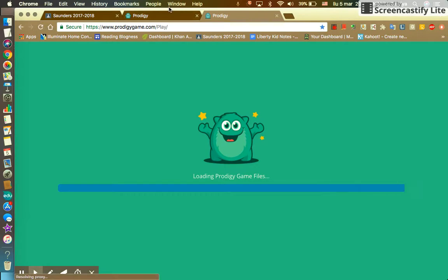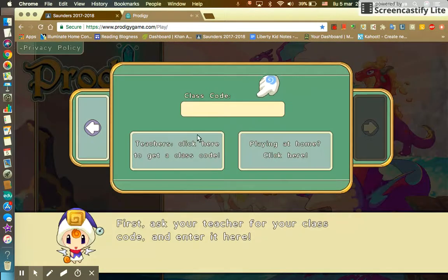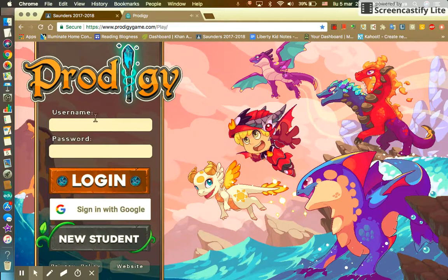It says 'Loading Prodigy game files.' I'm already logged in, so you'd normally type in your username and password. If you've never done it, you'd press 'New Students.' First, ask your teacher for your class code and enter it here. Then type in your username and password if you already have one.